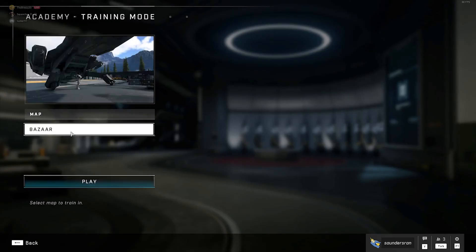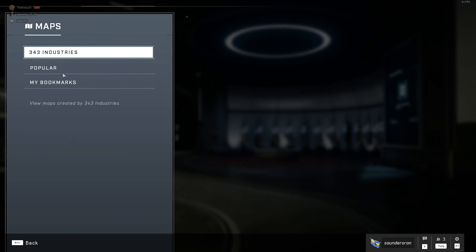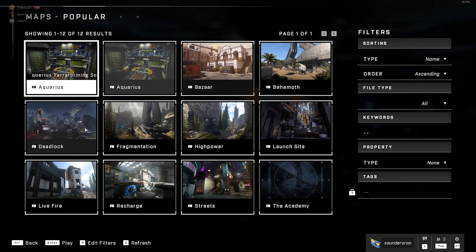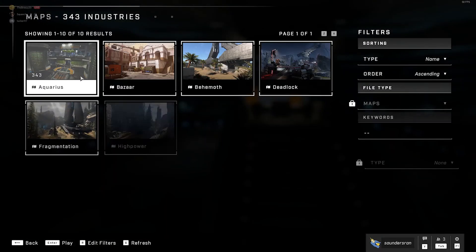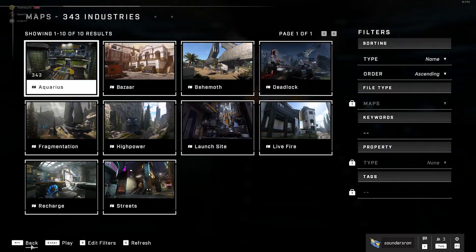From here, you're going to be able to choose which map you want to train on. So if there are any maps you also want to learn power weapon spawns, grenade throws, or anything else, I would suggest playing on that map so you can get used to it while you practice.